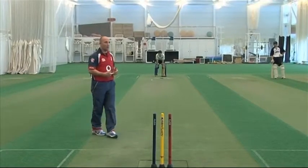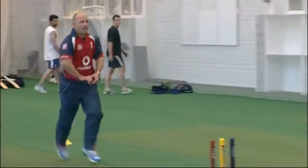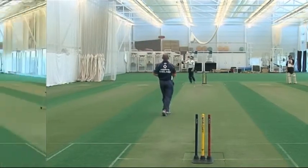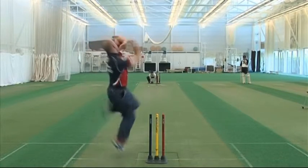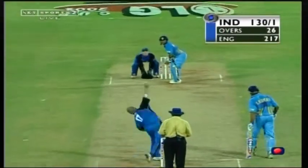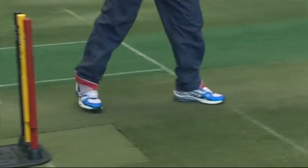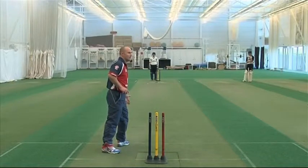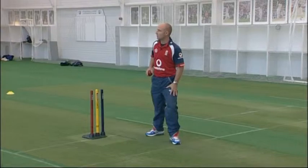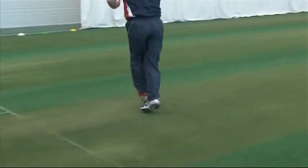Knowing when the batsman is going to come down the wicket, and what length and how slow to bowl it, is an art in itself. For the quicker ball, I use the second half of my run up to really put in energy. The key is trying to combat the sweep shot — getting the ball as full as possible on middle and off stump, not drifting down leg side, looking to trap him LBW. Once in a strong position, that front foot strong on the floor feels like my accelerator, and I follow through like a quick bowler towards the target to get the ball through quickly.